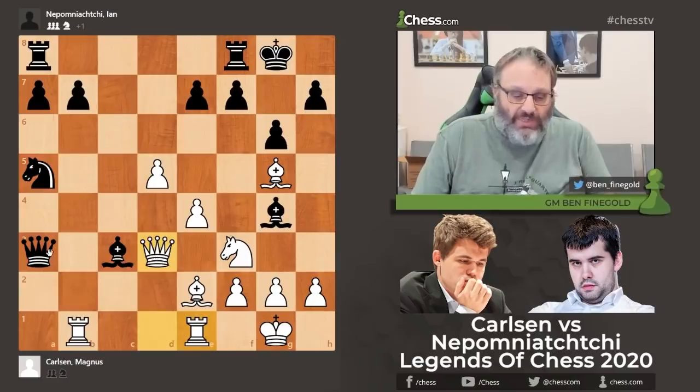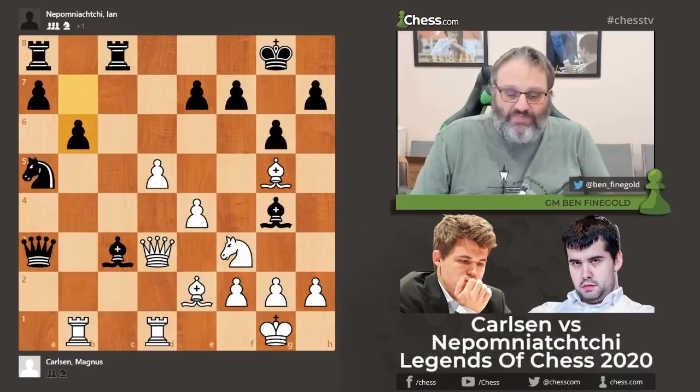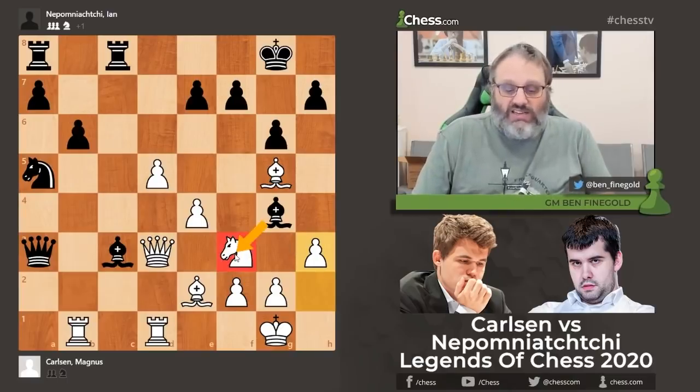Magnus played Queen d3, pinning the bishop to the queen. Rook fc8 is a fine move. Rook d1 — good, getting away from the attack later, still a pin. And then finally b6, which he could have played earlier. Now, I've seen a lot of these lines in the Grunfeld with Rook b1, and when black plays Bishop g4, it's almost a certainty we're going to take this knight.